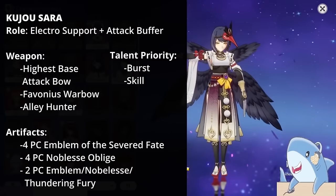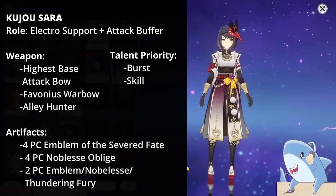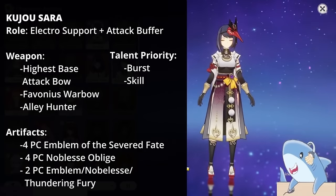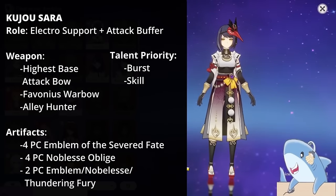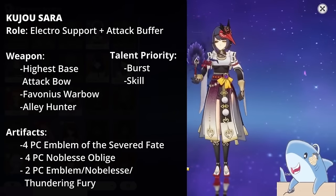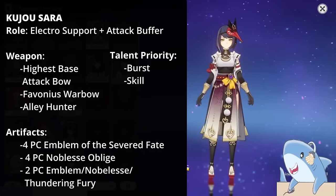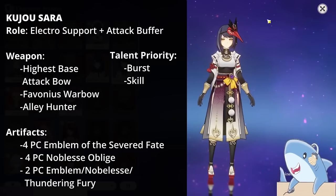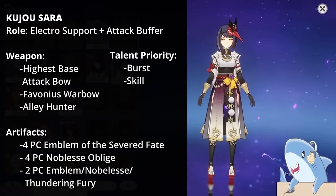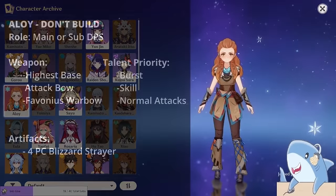Kujo Sara. Kujo Sara is an Electro buffing character focused on elemental damage buffing for Electro characters. Run her with a 4-piece Noblesse Oblige, 4-piece Emblem of the Severed Fate, or a mixed set like 2-piece Thundering Fury and 2-piece Noblesse or Emblem. For weapons, use the highest base attack weapon you have, or an energy-generating weapon like the Favonius Warbow. Build her like a support DPS with a Crit Rate or Damage Circlet, Electro Goblet, and Energy Recharge Sands.